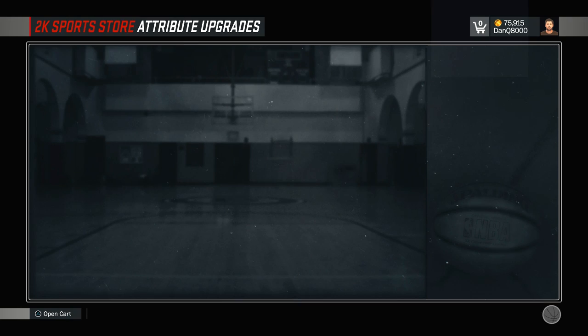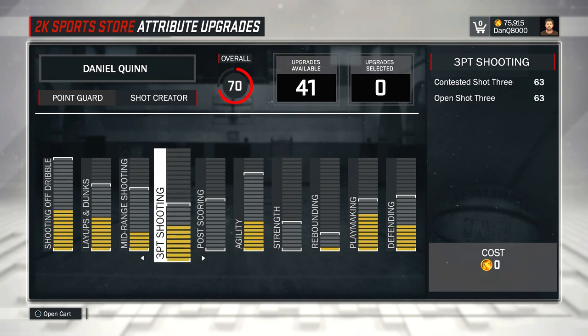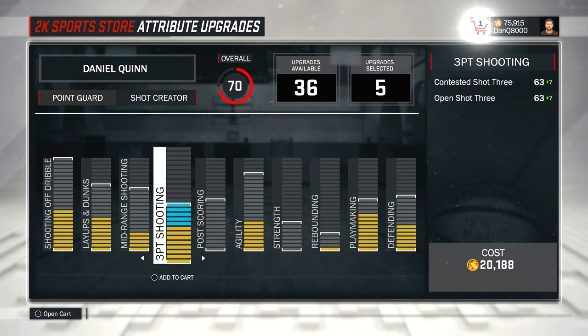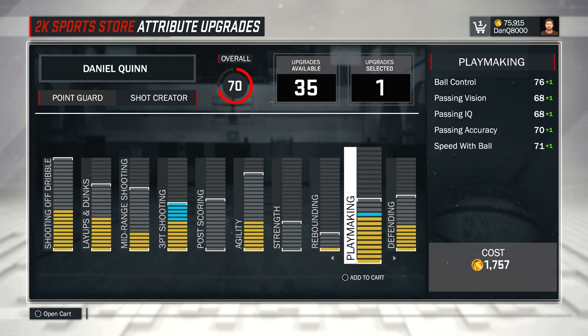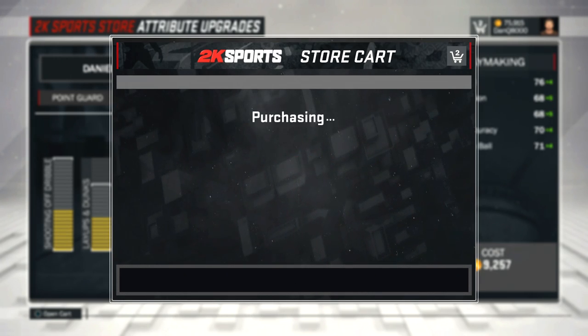So what we're going to do is go right in and get — we have quite a few actually, 75,900. Well the 9 was from before, we got 75,000. So we're going to have some fun. Let's see how much it costs to fill this up. Right away to max that out we're at 41, that's pretty much most of it. I don't want to go that far, but I will spend 20,000 on maxing out our 3-point. So that's 20 right there.